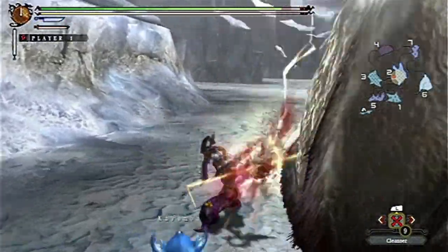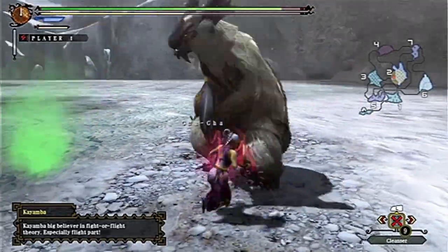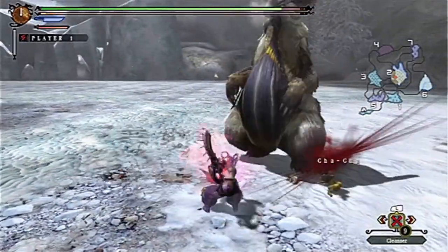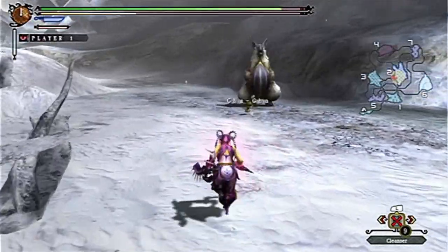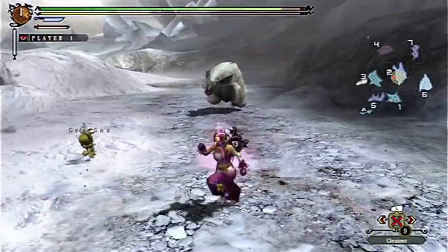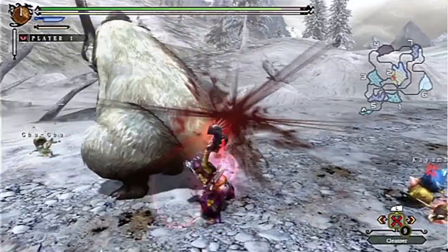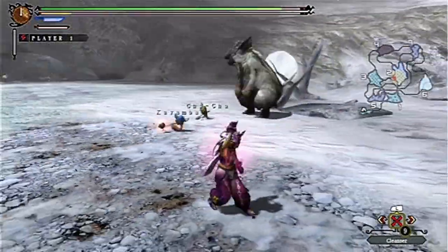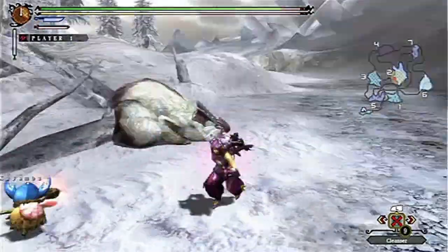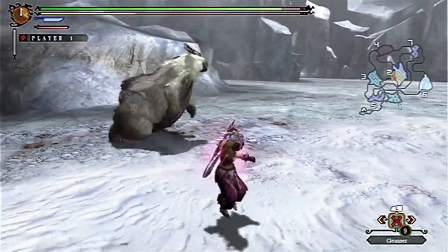The Dual Swords have something called Humanization Mode. What you do is hit R, and you'll go into a mode that slowly drains your stamina, but you get an attack buff as well as some changes to your combos. It also has a new function that wasn't in Freedom Unite but was introduced in Portable 3rd — there's a demon bar. If you look at the top left corner, there's a little bar. It's kind of like the Long Sword Spirit Gauge, where when you get off hits in your special mode — in this case, when you're demonized — you build up some gauge. When you eventually fill it up, you get some bonuses; I think it's either an attack boost or an affinity boost.